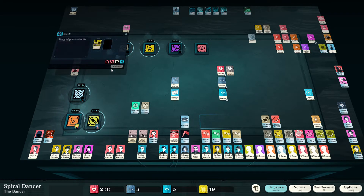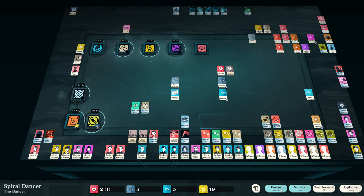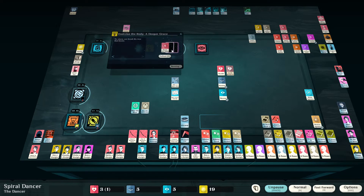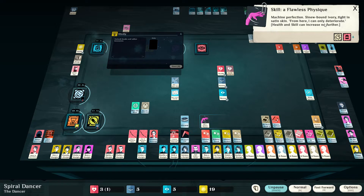Let's just do a regular dance while we're waiting. After all, we do need to pay the bills if we are becoming an eldritch abomination — that's just how this works. I've always liked the fact that we've got glowing eyes and rending black skin, but the landlord doesn't care as long as we have the rent check every month. Extra health — and there we go: Flawless Physique, Machine Perfection, Senior Bound, Ivory Titan, Satin Skin. From here I can only deteriorate.